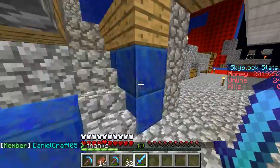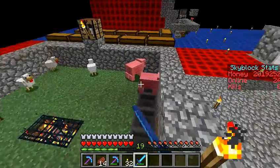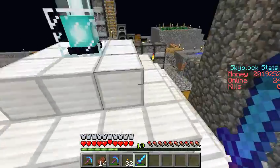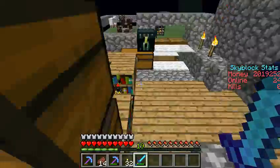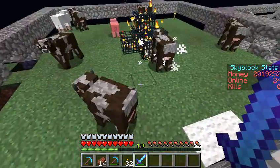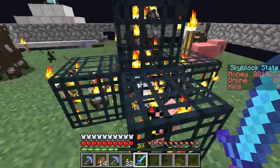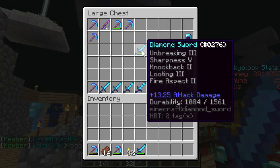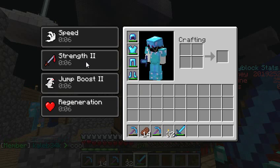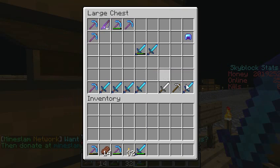Over here I have my little chicken and pig farm. Over here I got my other spawners that I actually care about. I got my cows — there's four cows, one sheep, and one pig in here. I use my very overpowered sword, 13.25 attack damage, and I have Strength II as you can see here.